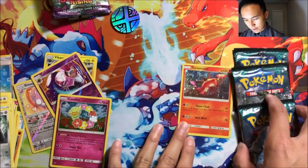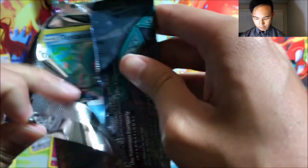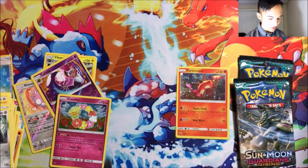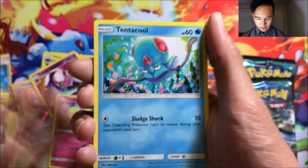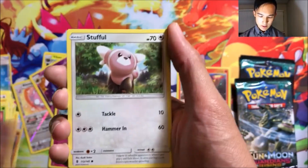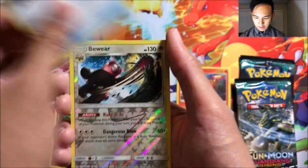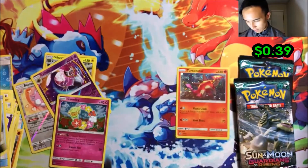Now for the Turninator side. So far we're halfway there and it's kind of not looking too great because I only got one holo foil out of the first blister. First pack from the Turninator blister: we got a Tentacool, Beldum, Helioptile, a Phantump, Stufful, Psychic, Vanillish, Aqua Patch energy, a reverse holo Bewear, and a Pangoro normal rare.